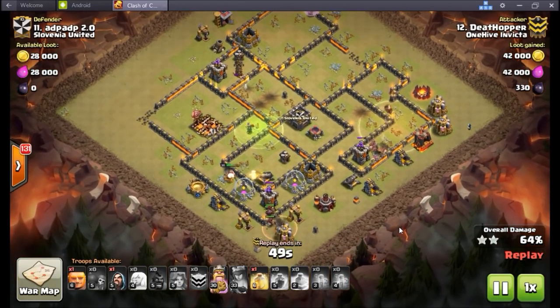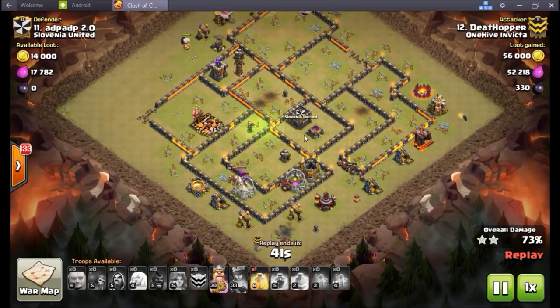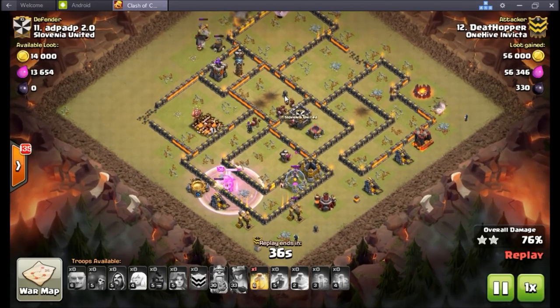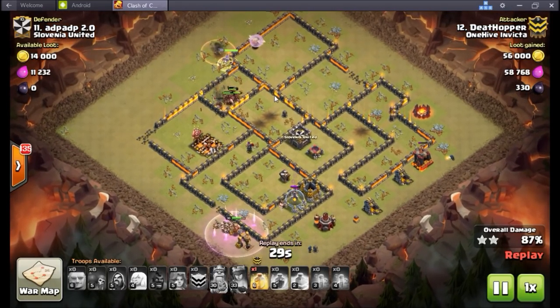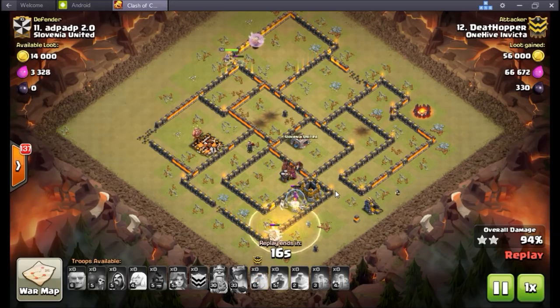Level 7 balloons are essentially just for town hall 11s. At TH10 or TH9 in defensive clan castles, you get a little value, but a poison spell will pretty much take out a balloon. So you still want diversity in your clan castles — don't just stick six or seven max balloons in there and expect it to do much.